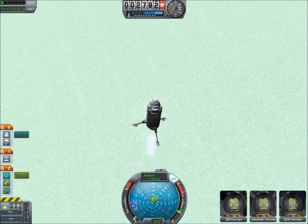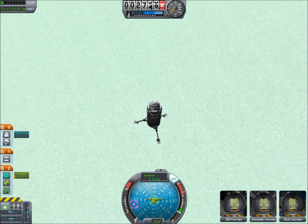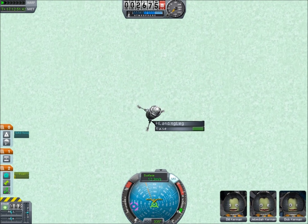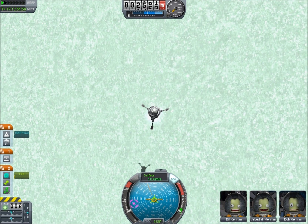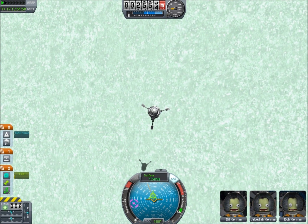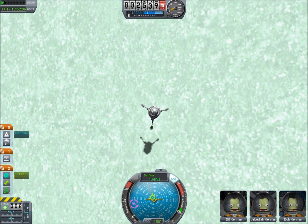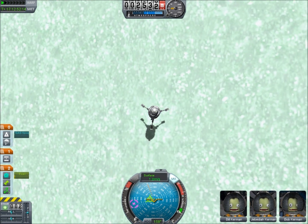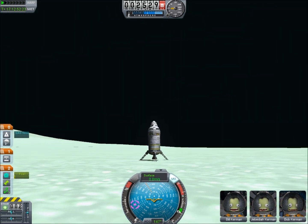I may have ruined any chance of getting these Kerbals home, but this is all in the name of science — maybe we can film a rescue mission too. I accidentally clicked on the landing legs and raised one, causing a brief panic. The ground is about two and a half kilometers up. I try to land as slowly as possible on what looks like a slope, aiming for below 0.5 meters per second. I cannot wait to get MechJeb on this.